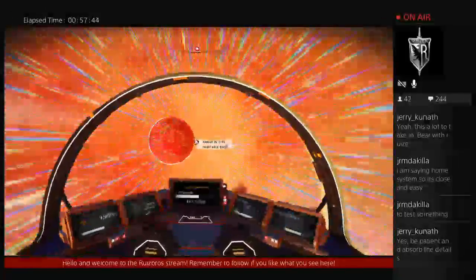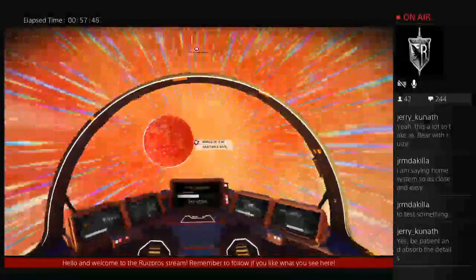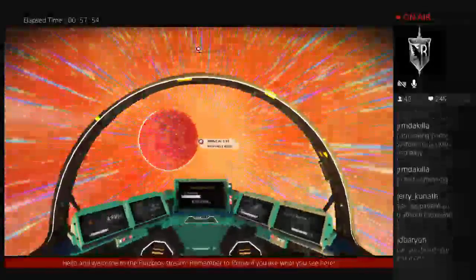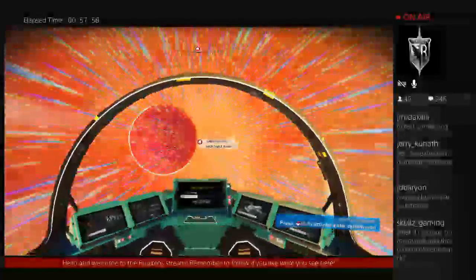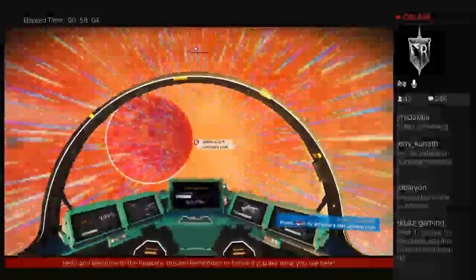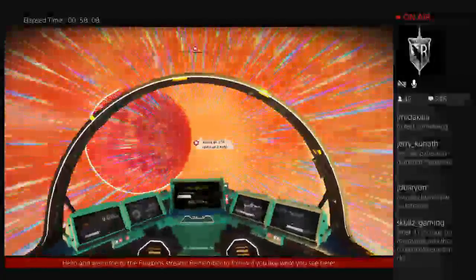Welcome to everybody who's just joining us right now. It's awesome to have you guys here, and I hope you guys are enjoying the update as much as I am. Can you build space stations? Not that I know of - it would be freaking awesome if we can. But what we can do is collect fighters now. You shoot them down, you can collect them, and they can be stored in your freighter.